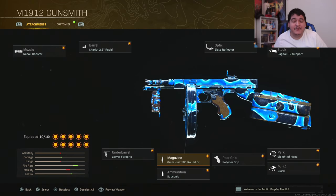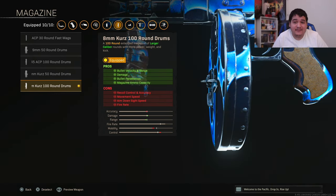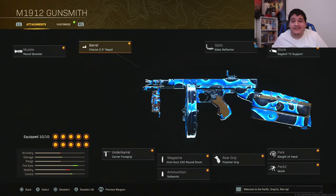The magazine is going to be the 8mm Kurz 100 Round Drums, and I love this magazine because it increases the damage of this gun. A damage-increasing mag combined with two attachments that help with the fire rate means this gun has max damage possible with its fastest killing potential — it's just going to shred through any body it runs into. You have 100 rounds, so for multiple opponents you won't have to worry about ammo at all. You can spray like you have an LMG. Ammunition is going to be Subsonic so we don't appear on the minimap every time we shoot. The rear grip is the Polymer Grip for maximum recoil control. Perk is Sleight of Hand to reload those 100 rounds fast, and Perk 2 is Quick so we can rush around the map faster, which is what SMGs should be used for.